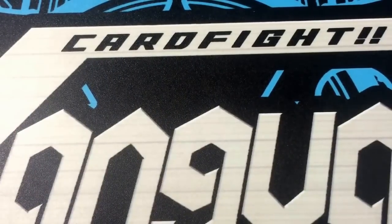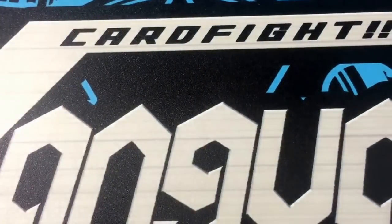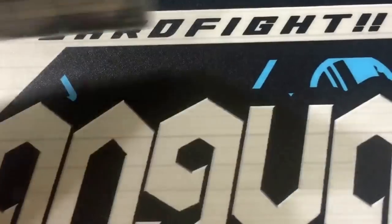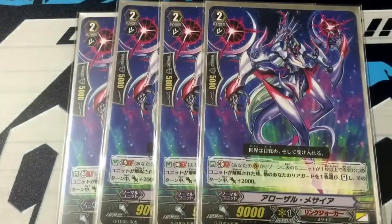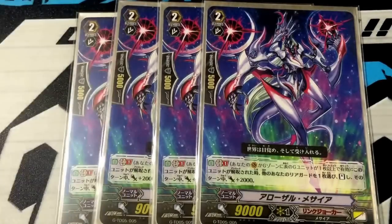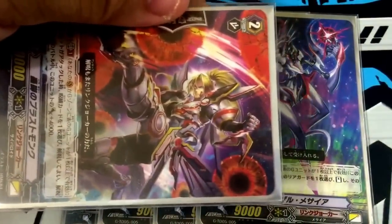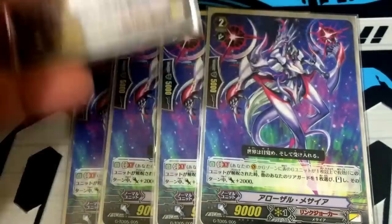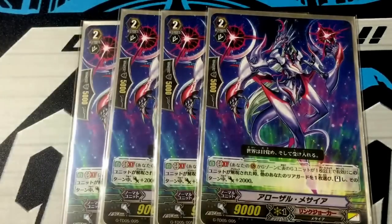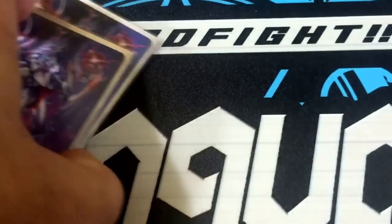Next, we run 2 copies of the chocolate attacker, which is just a GB1 chocolate attacker. We also run the Messiah of the set — 4 copies of Awakening Messiah. This card's effect is: when this card is unlocked, you may choose 1 other unit on your field, stand it, and that unit gains 2000 power. So basically this card attacks, you unlock it, then stand it again for another attack. It's 9000 plus 4000, then plus 2000, so it's a 15k attacker — a very good combo.